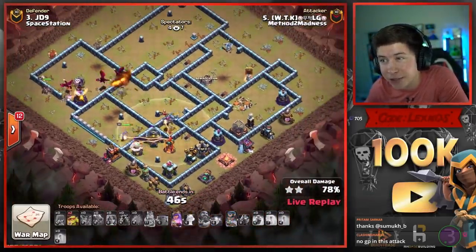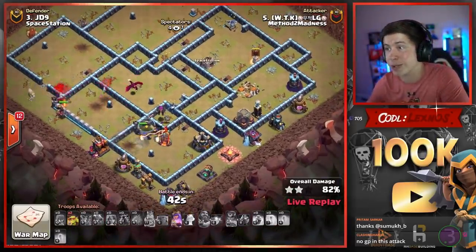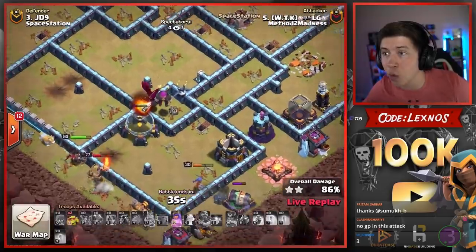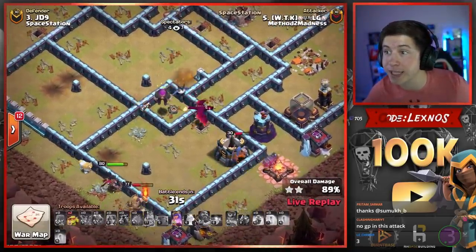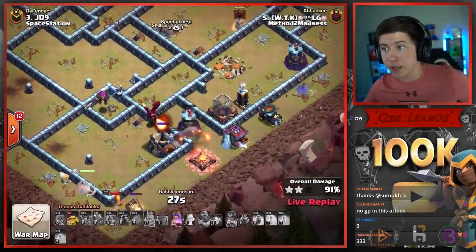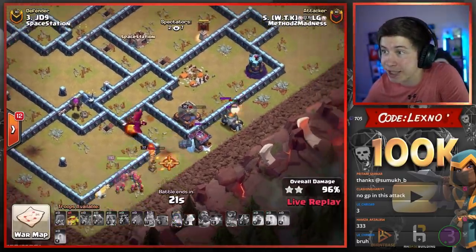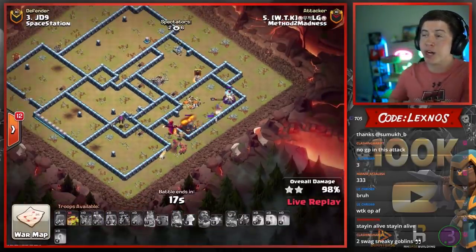Lots of Dragons on the left side of the base. King pops his ability. Scattershot is going to go down. The Queen is tanking it but she's got the Unicorn. Down goes the Scatter. Queen is going to continue walking around the base. RC can pop her ability. It's looking good. Down goes the Air Defense. Down goes the Multi. He's got this — plenty of time. 40 seconds. RC gets the Tesla, the Cannon. One Dragon staying alive, clearing the Storage that the Queen and King cannot reach. RC grabs the Wizard Tower, grabs the Tesla — this RC just does not want to die. She gets the Mortar, the Wizard Tower. And it's a clan clash triple. Ladies and gentlemen, Method to Madness are three for three.